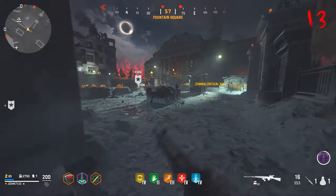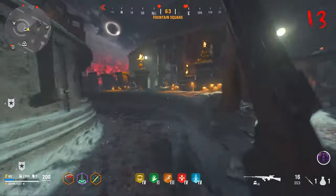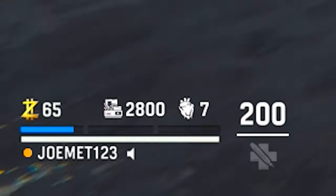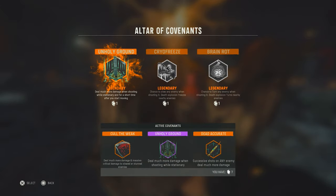At the end of each objective round you are awarded plus one round. When you teleport back to Stalingrad the round flips up by one, and you get essence (points), salvage, and a sacrificial heart.